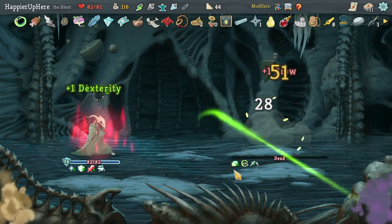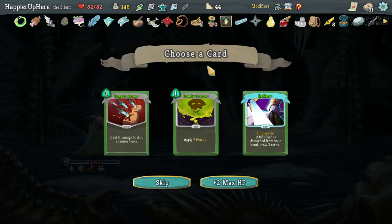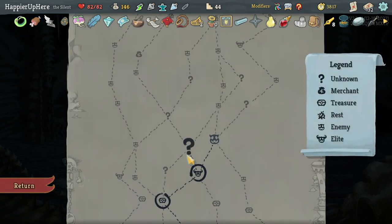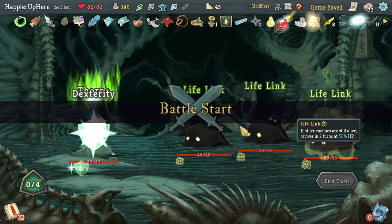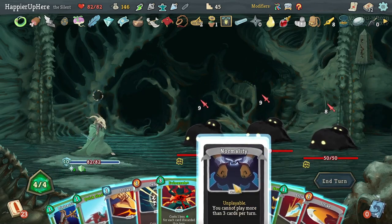Got the Pocket Watch — whenever you play three or fewer cards in a turn, draw three additional cards next turn. Deadly Poison, Reflex, Dagger Spray as card offers — I already have Dagger Spray. Reflex might be useful if drawn at the right time. Going right for one question mark room and one guaranteed elite.